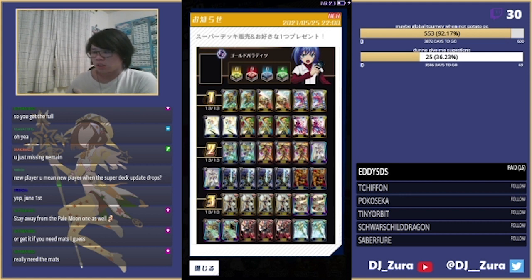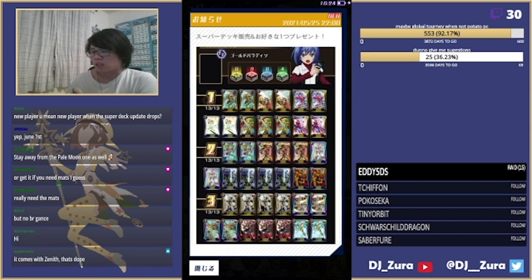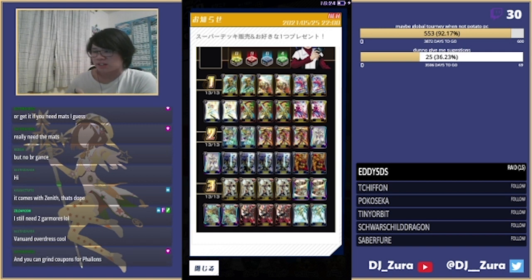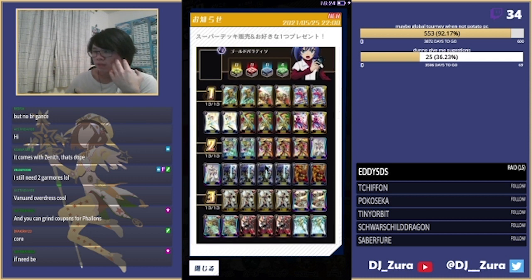You get the Gar Mores which you will play, you get the Zeniths which you will play, and you open the new set for Percivals, Aqua Veil, and your deck is basically done. This one's pretty good. Gar More is definitely worth it if you're missing it, and if you're missing Balus you can grind them from the coupon shop since he's free there. Overall the Gold Paladin one is the best one for new players.